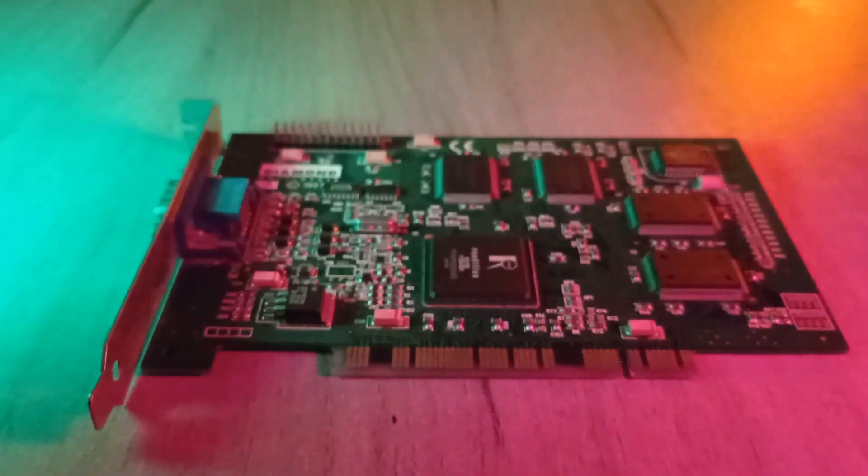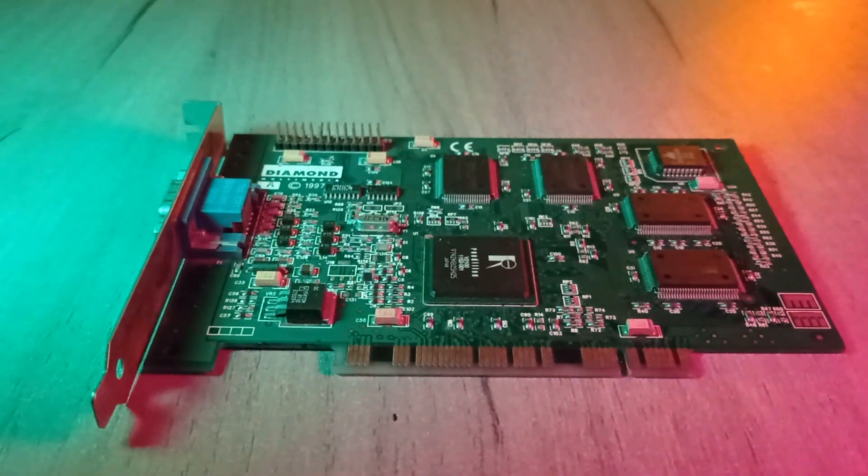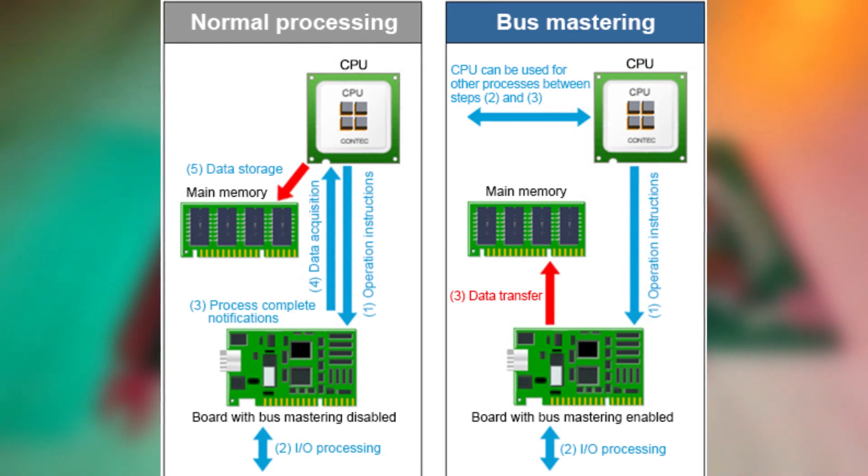The lack of any hardware acceleration for this process on the Verite chip meant that the CPU had to do this, and this oversight would become a major issue for the Verite later. The Verite also utilized Direct Memory Access — or DMA — to access data in the main system memory without involving the CPU.